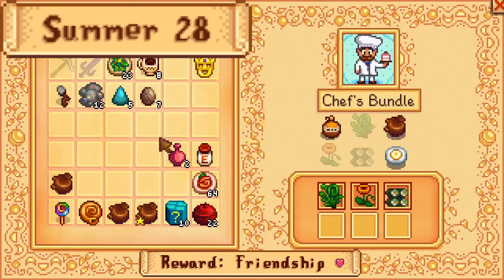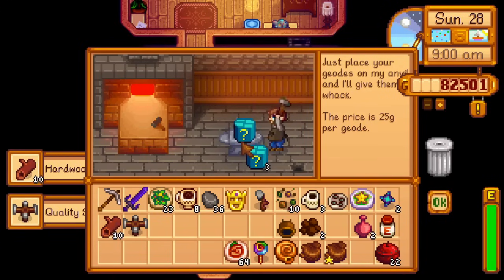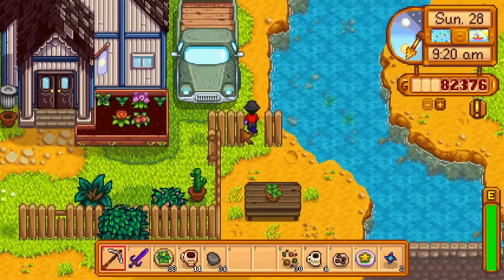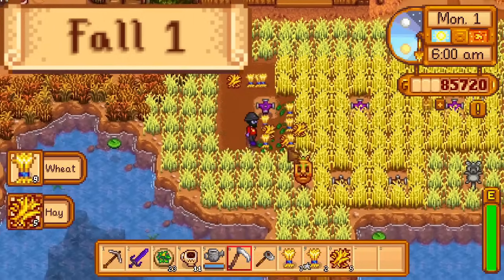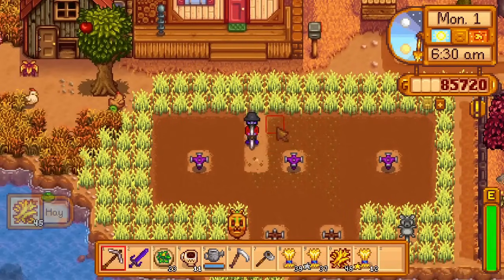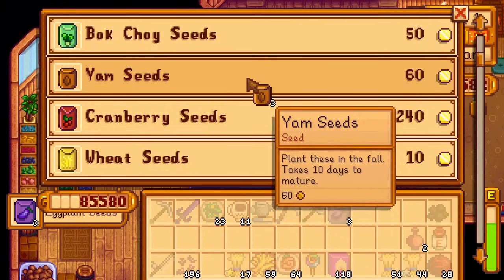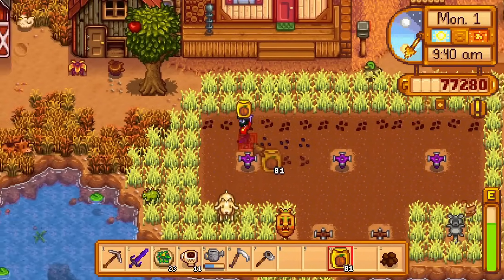Day 1 of fall. Summer is over and fall is here. I harvest the wheat on the sprinkler tiles, destroy the existing quality fertilizer, and put Deluxe Speed Grow on all of the sprinkler tiles. I plant the 15 beet seeds, then go to Pierre. I buy 3 eggplant seeds, 3 yam seeds, and 82 pumpkin seeds. These, plus the 9 pumpkin seeds from the museum, get planted. With that done, all I have left is to fish a tiger trout and find a common mushroom and hazelnut. With one hour of fishing, I fish up a tiger trout, but after looking around the entire map I don't find a common mushroom or hazelnut, so I submit the tiger trout to the community center and go to bed. Overnight, I get level 8 farming.